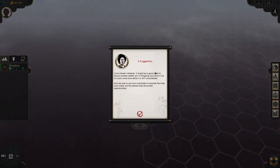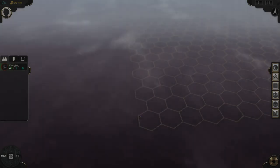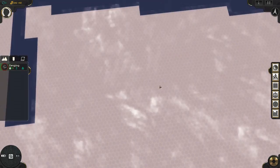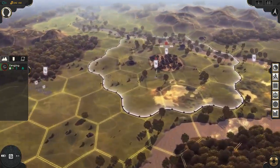A suggestion popped up — recruit another settler — which we actually did, so thank you. As you can see, the map is really big. All of this is playable area, which is really nice.